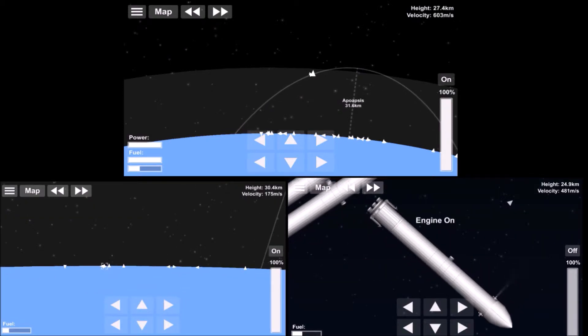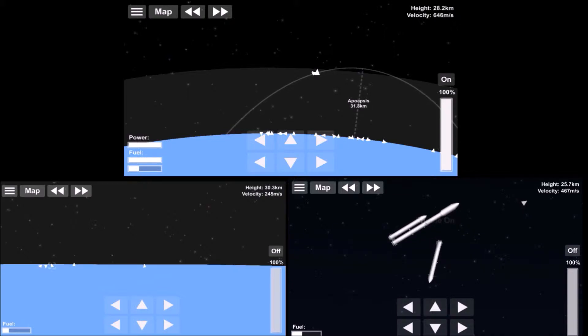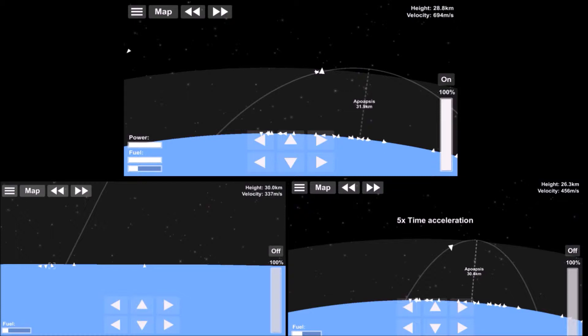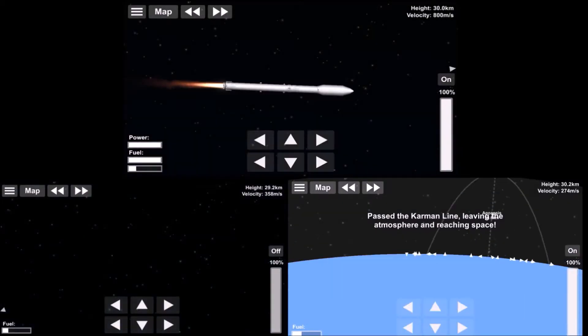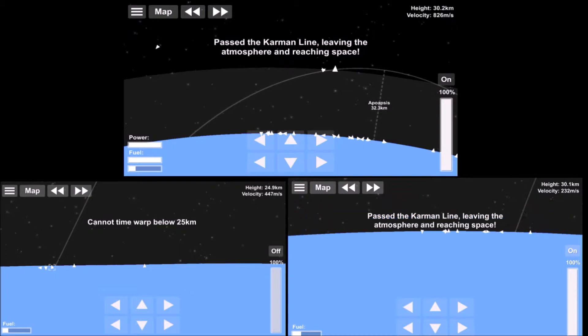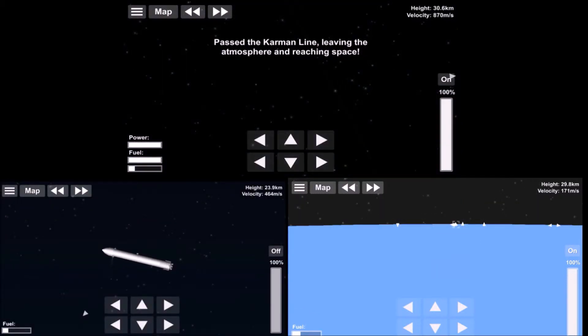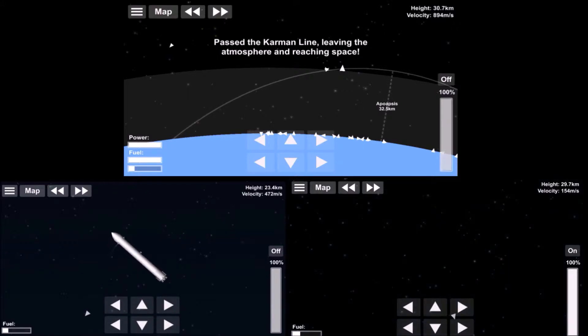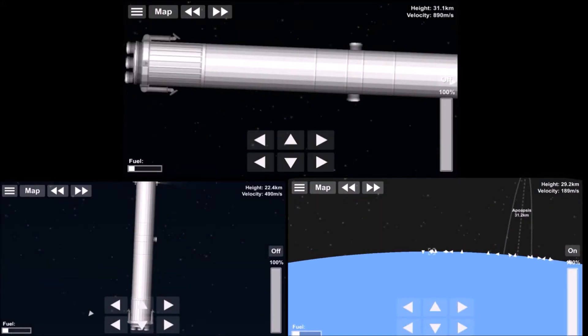As you can tell, I did not record this all in one save. I had to do the launch, reload, land the left booster, reload, launch, then land the right booster. The right booster was easier to land than the left booster, because the left booster was kind of my first attempt at landing a booster from a Falcon Heavy.